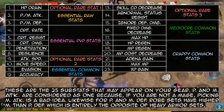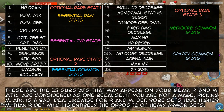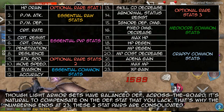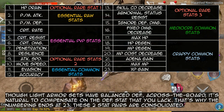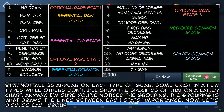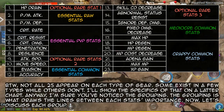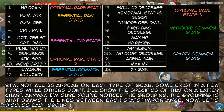Likewise for physical and magical defense — robe sets have higher magical than physical defense, which is entirely the opposite of heavy armor sets, though light armor sets have balanced defense standards. It's natural to compensate on the defense stat that you lack. That's why the numbering ends at 23 — these two stat pairs are consolidated. Not all 25 appear on each type of gear, and the grouping is what draws the lines between each stat's importance.